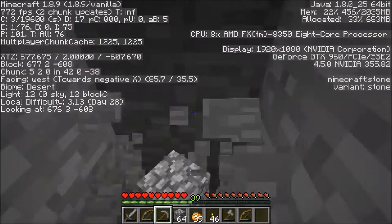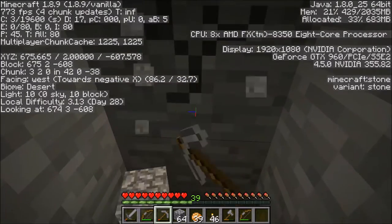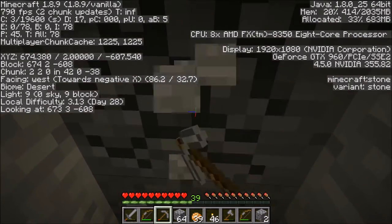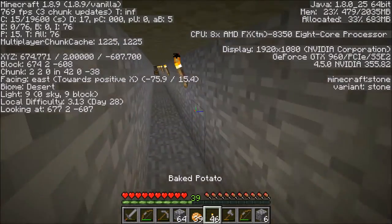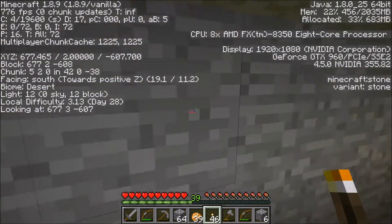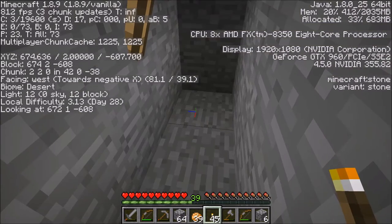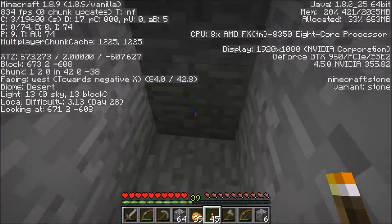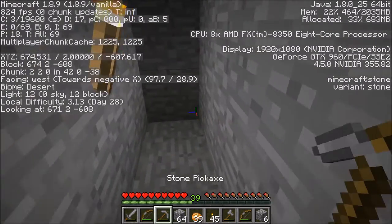One, two, three, four, five — 677, 676, 675, 674, 673, 672. And now I'm inside the slime chunk. Let's see — does the chunk change? Yep. This line right here is the border of a chunk, so that should work.